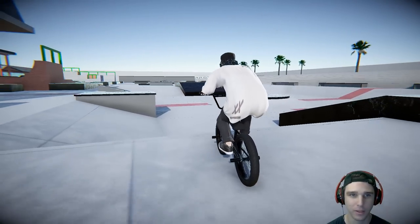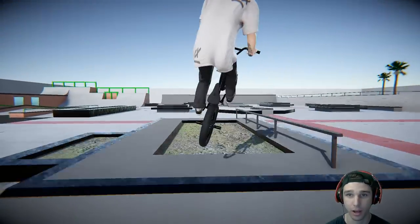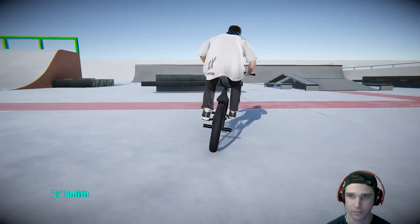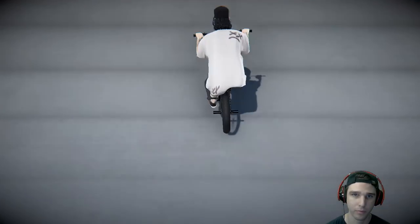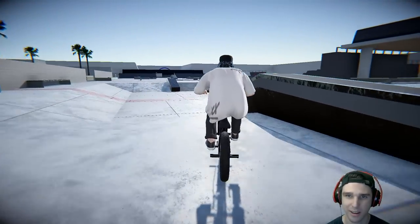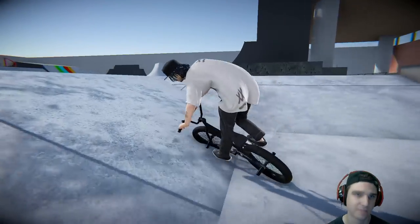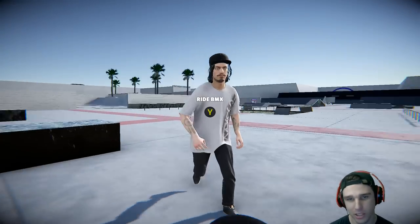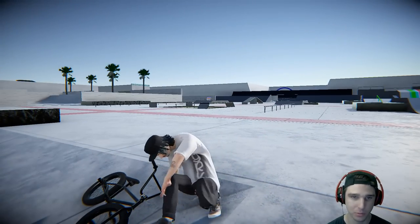Once again, if you didn't catch the last video, there's this little street plaza right here in the middle which has a lot of fun obstacles — I could honestly make a whole video riding out here. A bunch of different ledges, an A-frame, a little gap, a big quarter pipe on this side, a bunch of rails out here too, hubba ledges, a really cool little feature, stair sets, and some invisible walls. A bunch of different stuff to ride in the middle part as well.